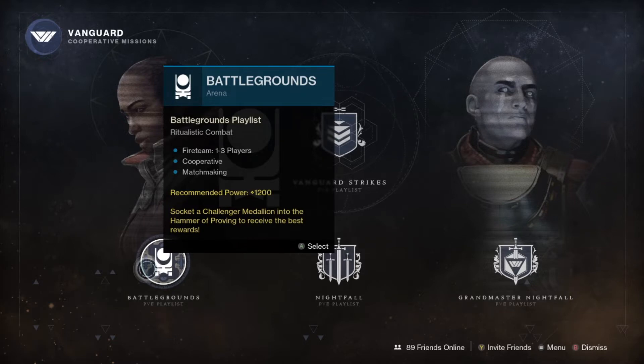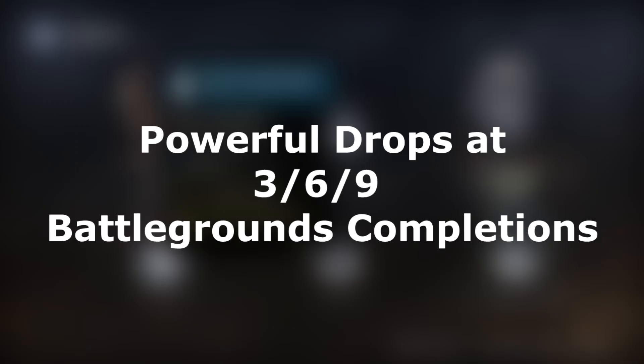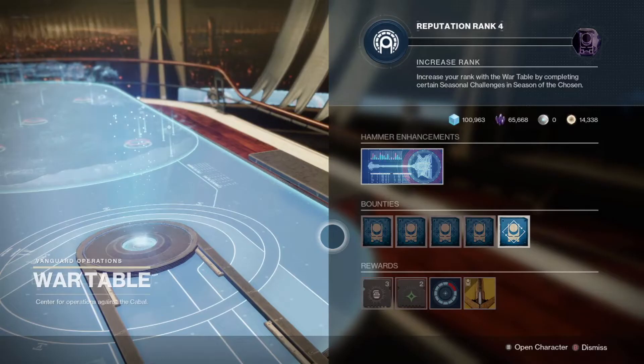There are a number of new sources of powerful drops this season, along with a few removed ones from previous seasons. The biggest newly introduced powerful drops come from the new activity this season, Battlegrounds. There are four powerful drops associated with Battlegrounds, with powerful drops coming from completing 3, 6, and 9 Battleground activities respectively. Also, there is a powerful drop from the War Table itself, which is to complete 8 bounties from the War Table, which you will want to be doing while doing the Battlegrounds themselves.